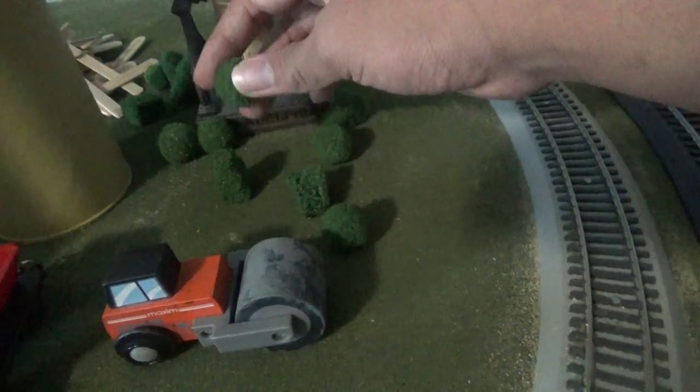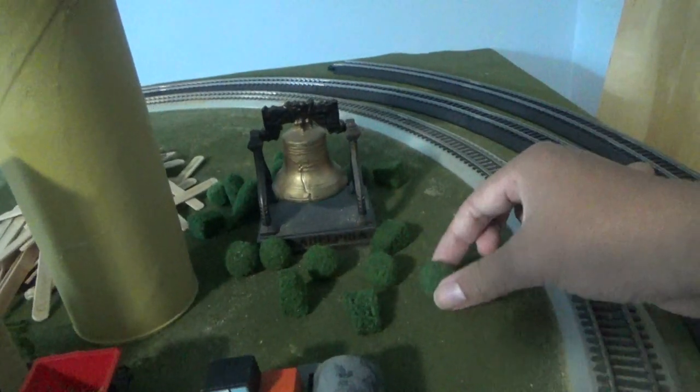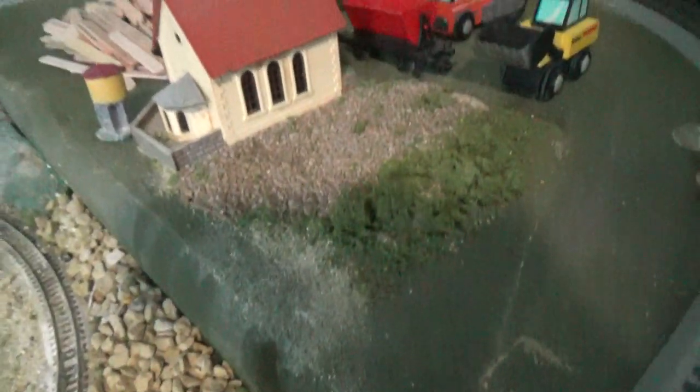Right over here we have a nice smooth hill. And once it goes here you can come across and stop at the station right over here. And we have some green things over here and green bushes. So they can actually decorate it. And we brought some right here to build a platform. We've got some lumber to build a platform right over here.